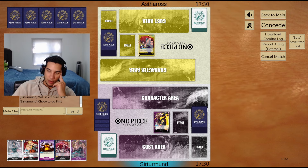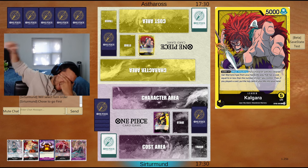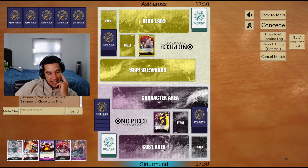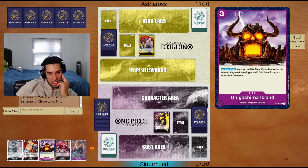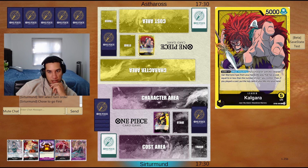I think I wanted to go second because they have this six-cost vanilla — by letting them go second they can play it on turn three. But then again, it's so good to play Onigashima on the second turn, so it's tough. I have a lot of blockers though, so that should help a lot.